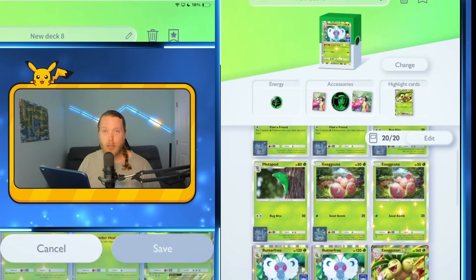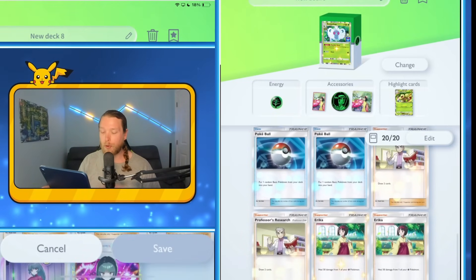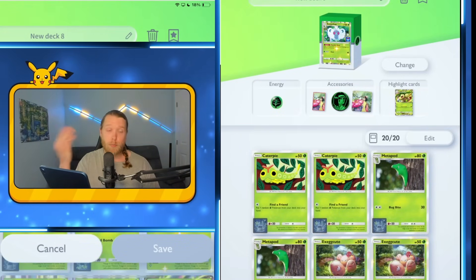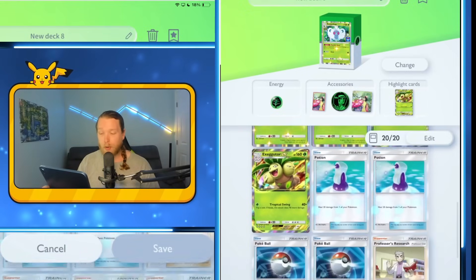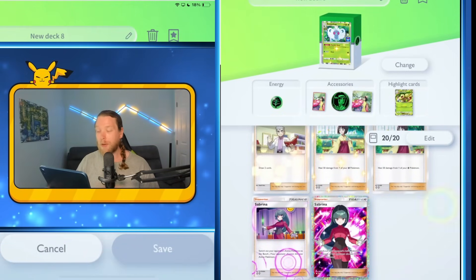Unfortunately the Metapod has two retreat, but that barely ever comes up. We just have the two potions for more healing, the Pokeballs, the Research for more consistency, Erika's for more healing, and the Sabrina to buy us some time and to get that KO if we need it. I had a lot of fun with this deck. The game against the Articuno player was very, very stressful — it just went on and on, but it was a very good game.